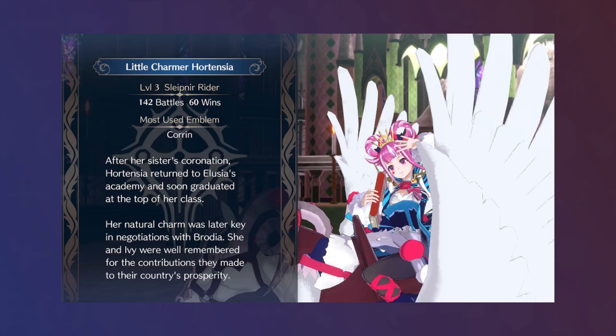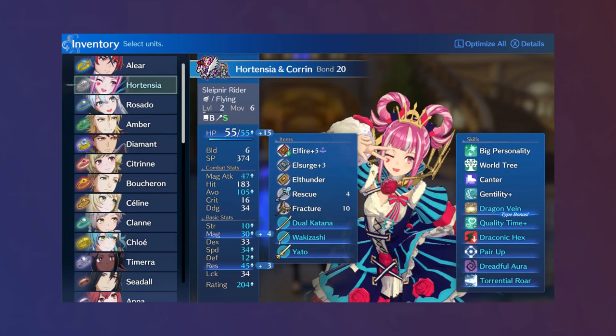In the end, her battle victory count was much lower than I was expecting, but I was still very satisfied with the strength of her contributions. Sure, you could have Ivy perform a similar role, but Hortensia has some niche benefits. As I demonstrated, there are a lot of interesting strategies that involve the lead combat unit rescuing other units forward after being pushed forward themselves, and Hortensia allows you to save some rescue uses.